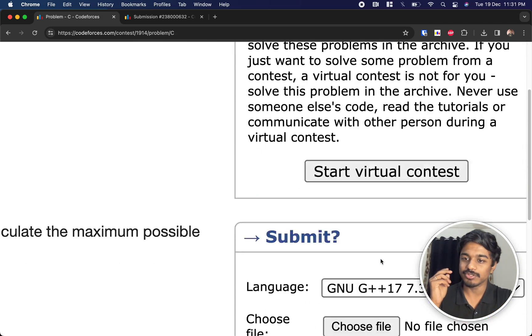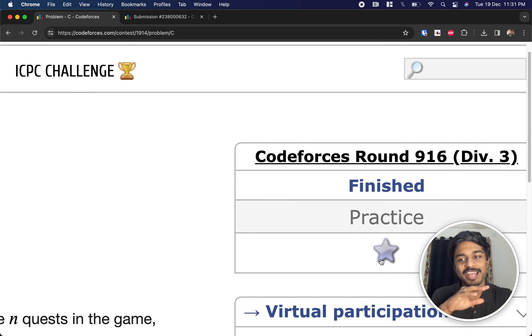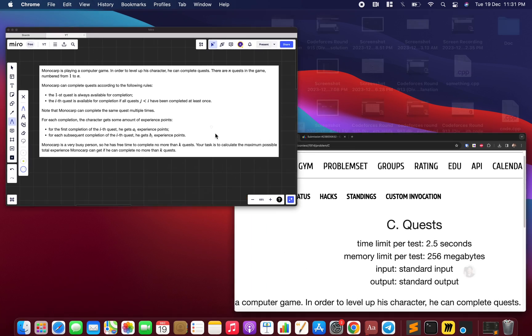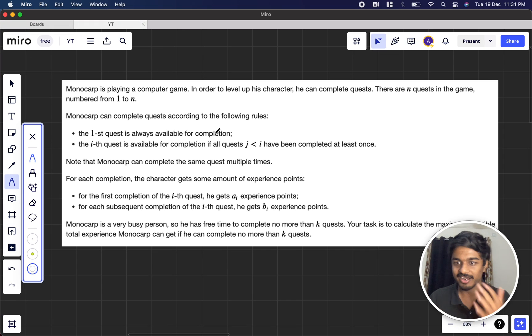Welcome back to another video — Codeforces Round 916 Div 3 — and we're going to solve the third problem, which is 'Quest'. Monocarp, our favorite Codeforces friend, is playing a computer game. His goal is to level up his character, and in this game there are n quests numbered from 1 to n.